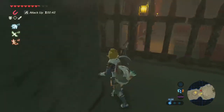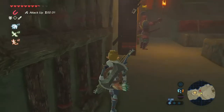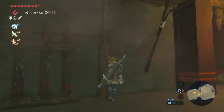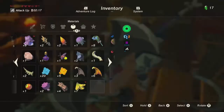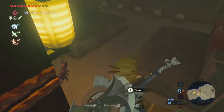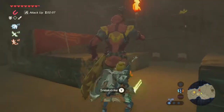I'm still going to have to do the old plan. Now that we are up here, we can hold the Mighty Banana, throw it far, sneak down, and sneak strike.